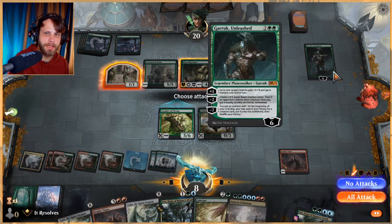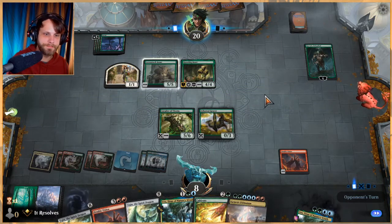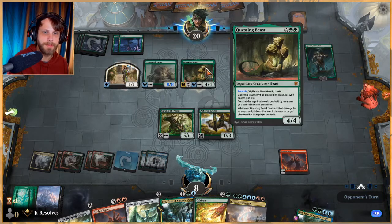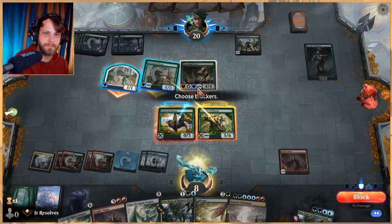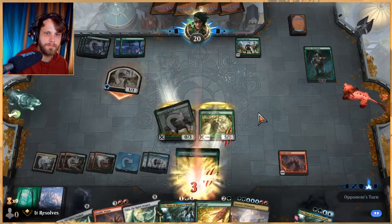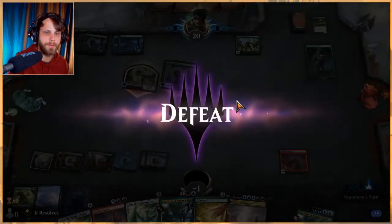Now we do have Double Vision in hand, so we're in okay shape to double it, which is going to be pretty sweet. We can also just Ugin next turn, so assuming we survive this turn we'll be okay. It's a great card. So if we do this and then this, that's five, six — that actually works right? Oh no, trample. I'm sorry guys, that was dumb — I forgot that Garruk's ability gives trample. We were so close.